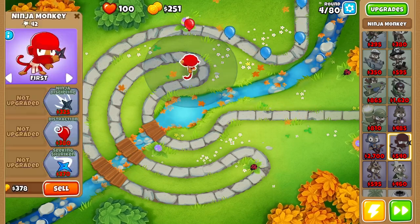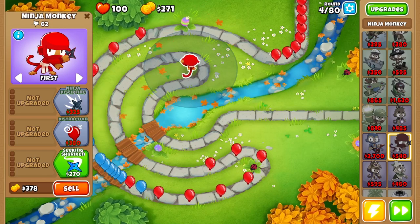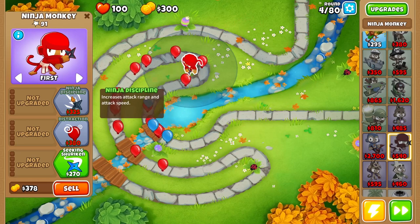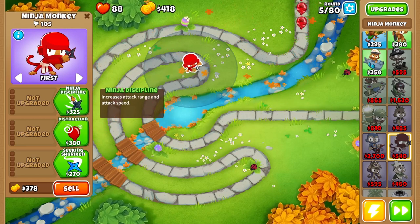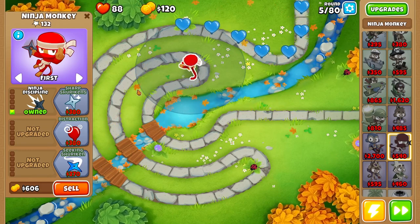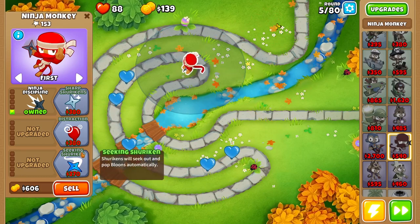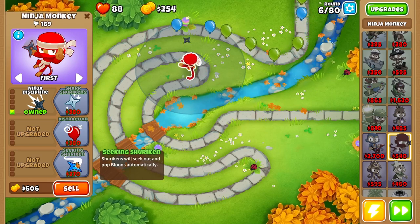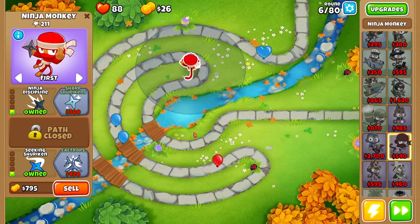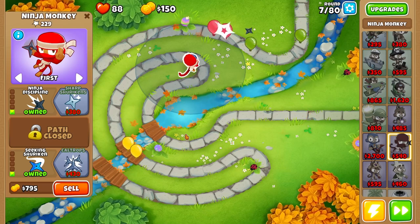We're gonna be going for ninja discipline as soon as we can. Odds are we're gonna lose a couple of lives just because we don't have a lot of popping power and we want to save up to get ninja discipline as soon as possible. There we have our ninja discipline — we really shouldn't worry about any other bloons slipping through now. We do have some regrow bloons coming through, not a big deal. As soon as we can afford seeking shurikens we're gonna buy that to increase the accuracy of our ninja monkey dramatically.